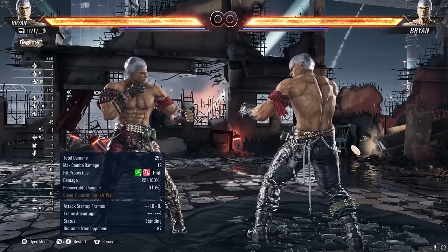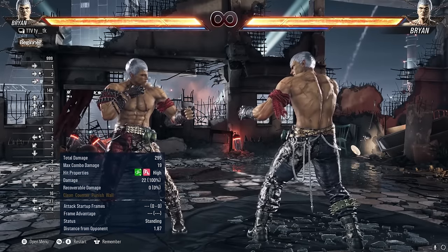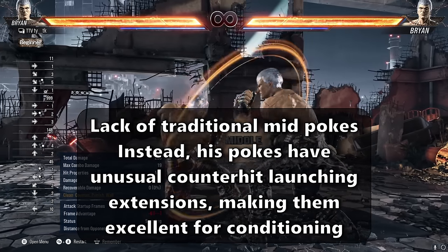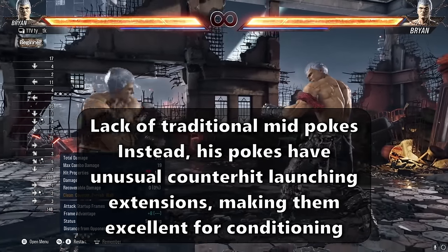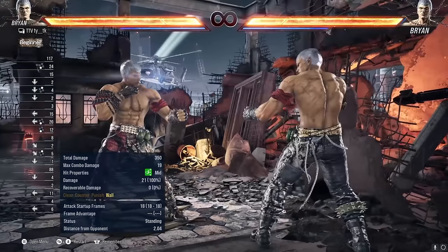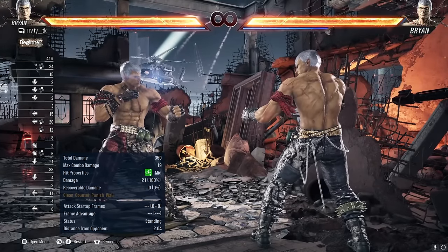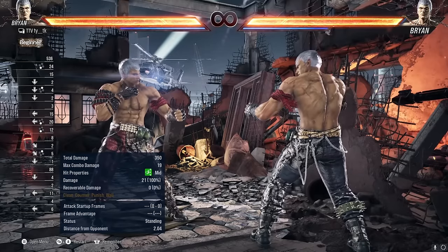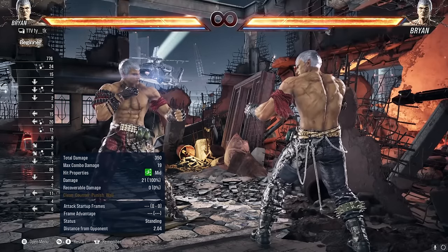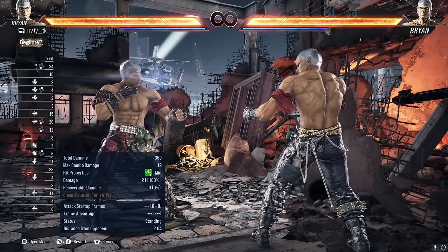Good timing from the mid range is key to secure counter hits and big damage. Brian is also strong up close, having access to strong pokes and excellent lows. He is unique in that both of his main mid pokes, downpour 2 and down 2, both have counter hit launching extensions that can be used if you expect your opponent to retaliate. Brian's poking relies a lot on reading what the opponent will do next to decide whether you should finish a string, move, block, or do another move. Brian is the counter hit character — while being annoying with keep out in the mid range, chipping away with excellent low pokes, and having scary poking up close, Brian is a scary character to fight.